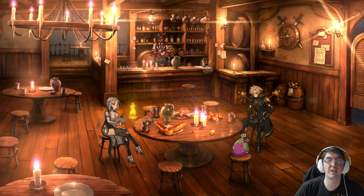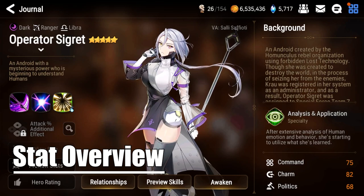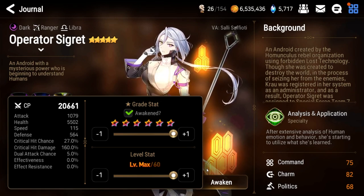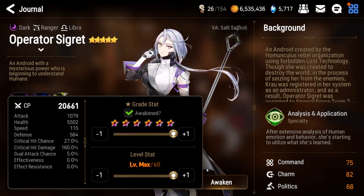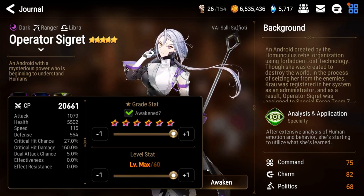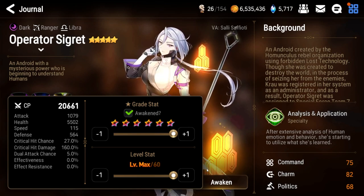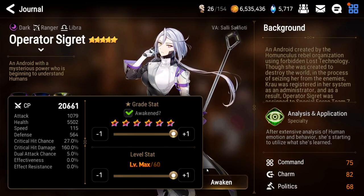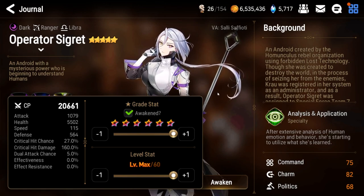With our fancy introduction out of the way, let's talk about Operator Segret's stats. Operator Segret is a Dark Ranger of the Libra zodiac symbol. Her stat line is unique to her: 1079 attack, 5502 health, 115 speed, 564 defense, 27 critical hit chance, 160 critical hit damage, 5 dual attack chance, and no effectiveness or effect resistance. This translates to above average starting speed, starting critical hit chance, and starting critical hit damage. However, for a damage dealer, her attack is lacking and her health and defense are lower than most other five-star heroes in Epic Seven.